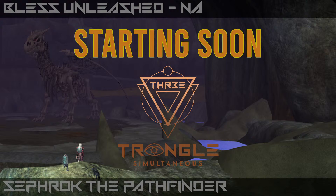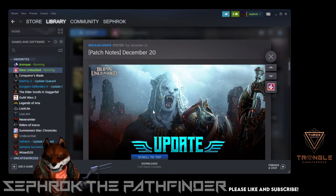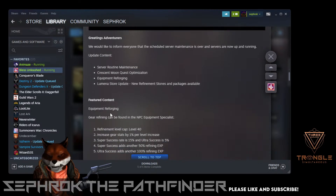All right, let's get started. So today we are going to check out the new update for Bless Unleashed. It was just updated today, December 20th, and it added equipment reforging.